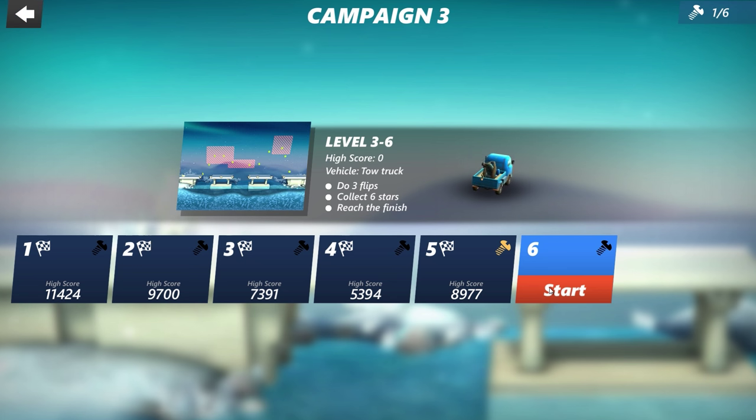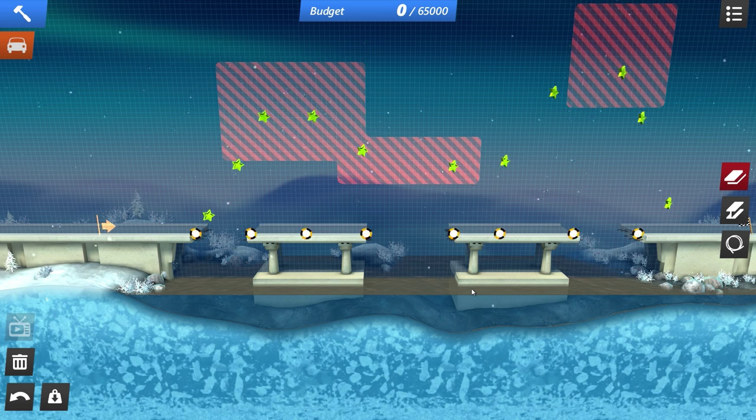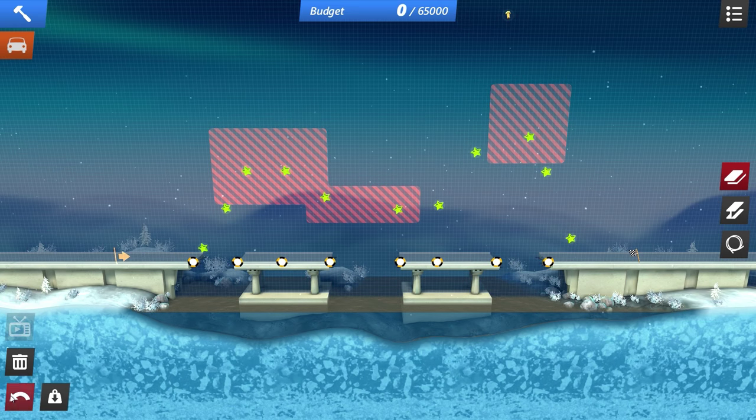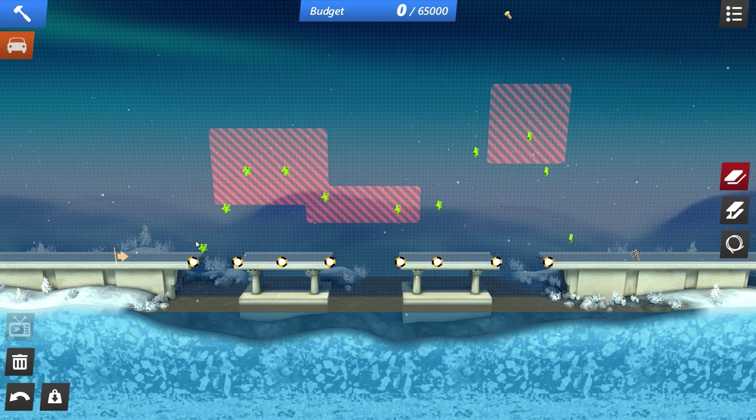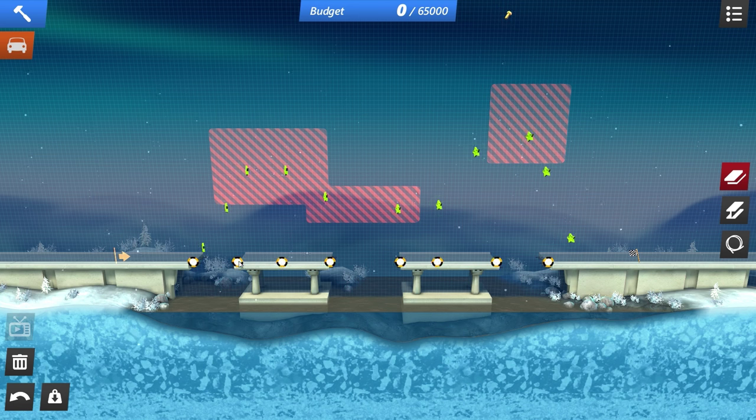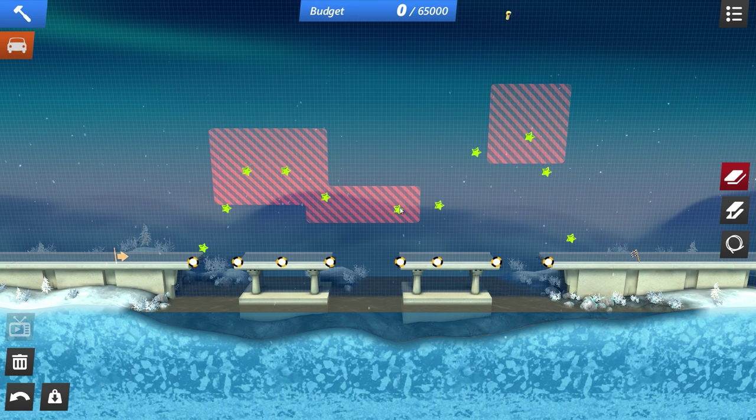Anyways, the final level of World 3 — let's see what it is. Wait, wait, wait. How many stars do I need to get here? Collect six stars, do three flips, reach the finish line. That is getting pretty complex, so we're going to do probably jump after jump, following these stars.